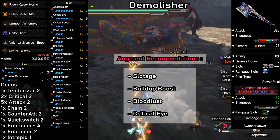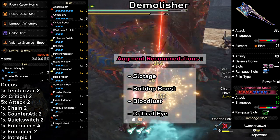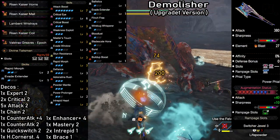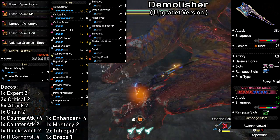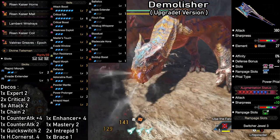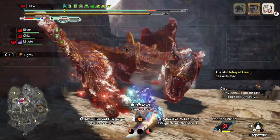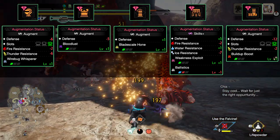These are the augment recommendations. The build is very complete as it is, so you can really add whatever you like — Build Up Boost and Bloodlust offer the most value here. For the upgraded version, I added some of the augment recommendations and switched out the waist, which allowed me to increase some of the existing skills and add some additional things like Defiance as well. I'm also using Master's Touch again, but I recommend only doing that if you added Blade Scale Hone into the build. Having Powder Mantle maxed out is a nice passive bonus that comes with the waist.